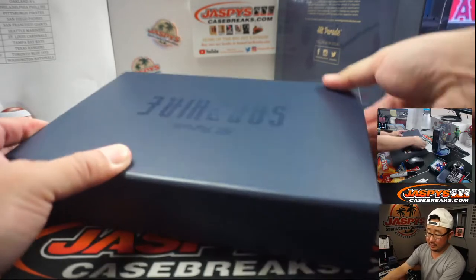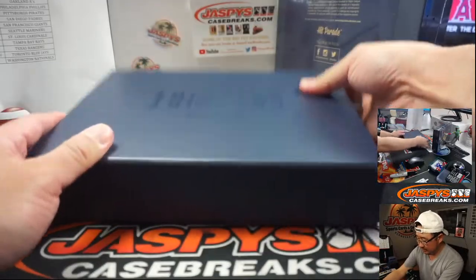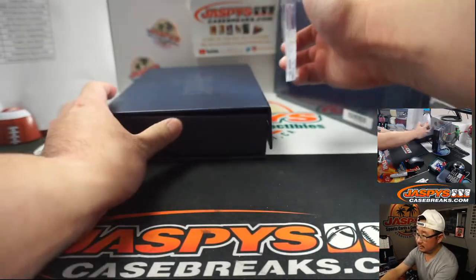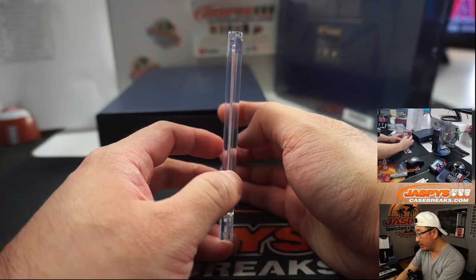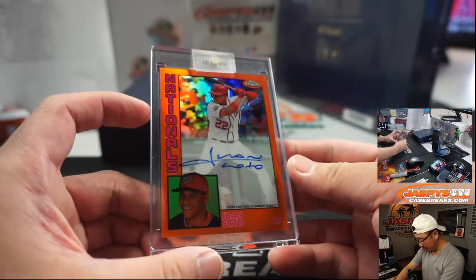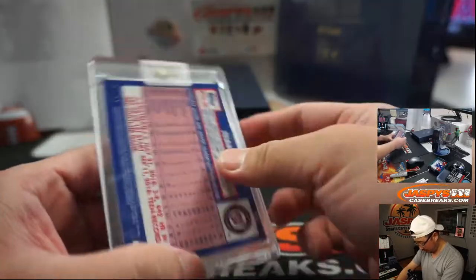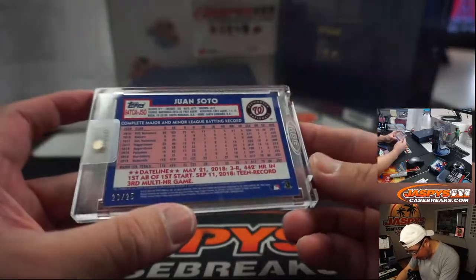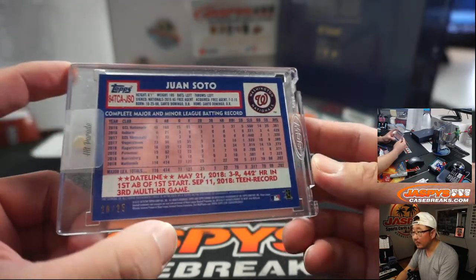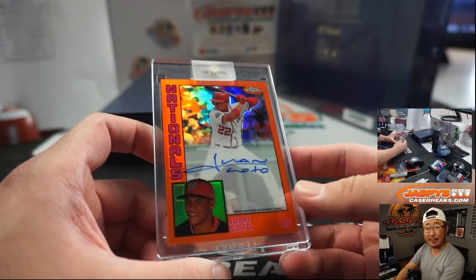Next one. They've got a little sticker right here. This one's not graded, but what do we have here? Nice orange Juan Soto from Topps Chrome Baseball — wow — 20 out of 25 from 2018. That's awesome. Nationals — Adam Harper with the Nats.